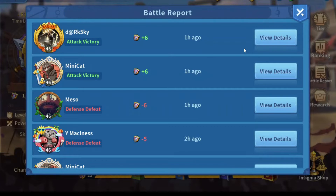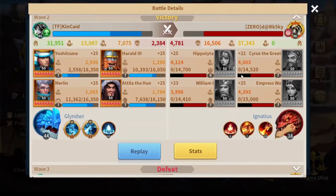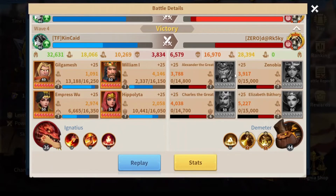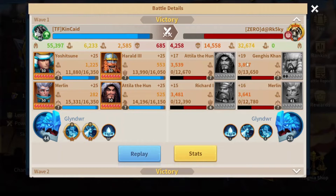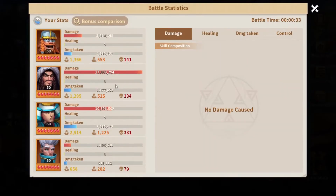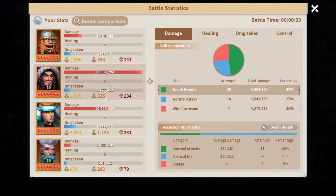You know water struggles a lot when fighting earth. Here my opponent is using a fire marsh as his second and an earth marsh as his main, so I don't want to fight his earth with my water. I went with my water marsh first to fight his thunder — his thunder is very weak, so it didn't apply much damage to my water. However, Jankees prevented my water dragon from healing. Merlin didn't deal much damage, and Attila and Yoshi finished the fight.